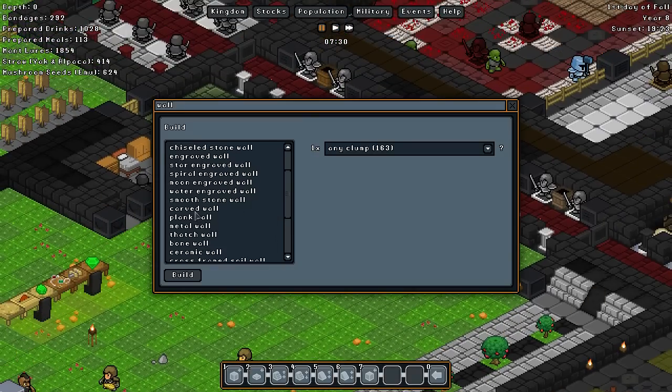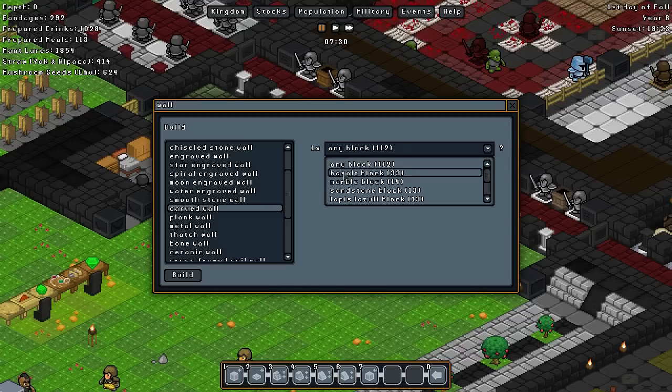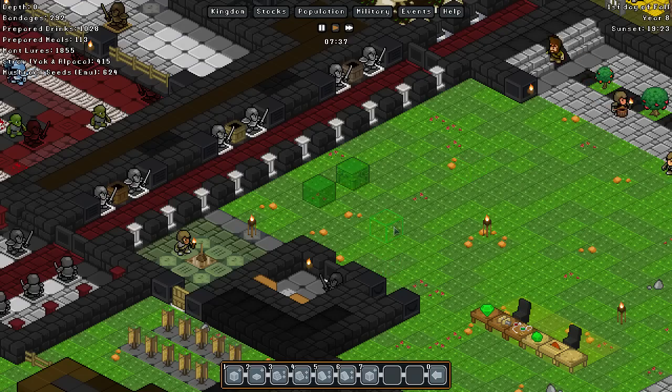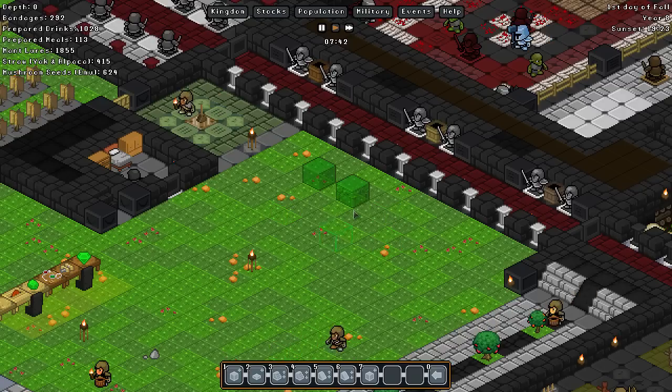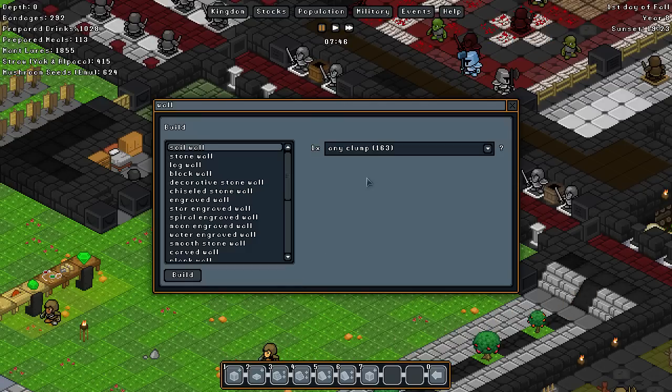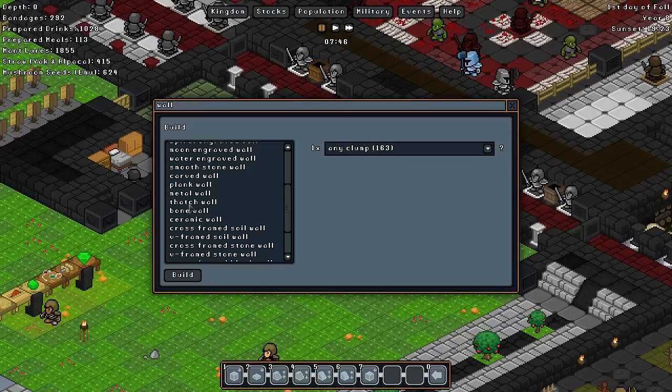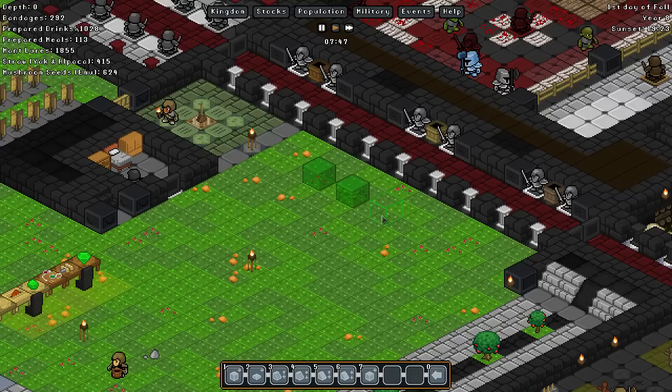We will then have a carved wall — again, out of basalt. Have a carved wall there. Oh, that looks very nice! I can't quite make it out with the ghosted image, but it looks like it's going to be quite fancy. Bone wall. We've got the ceramic wall — it actually just requires a clay clamp.